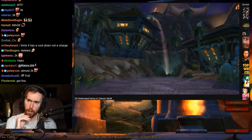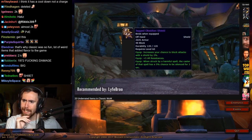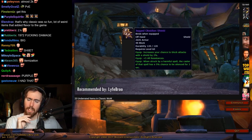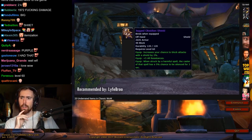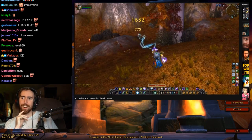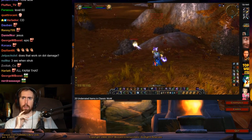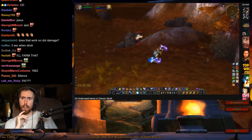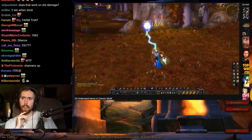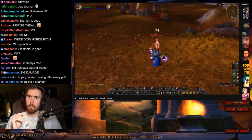Up next is the Jagged Obsidian Shield — on its own a half-decent item, but that three-second silence is not something to ignore. Elemental Shamans are probably the ones who benefit most from this, as they prefer to roll with a main hand and shield. Since they can decimate opponents in just a few seconds with burst damage, a small window of three seconds where the target is silenced could make or break a fight — especially since a Chain Lightning plus Earth Shock combo takes only 1.5 seconds to cast and can deal well over 2,000 damage.